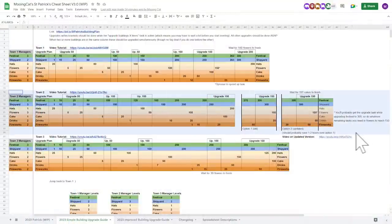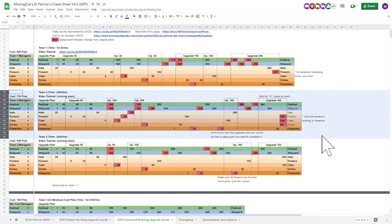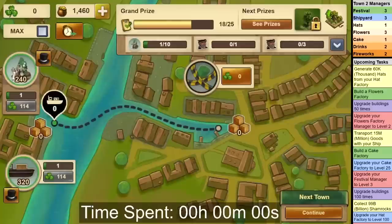My old walkthrough from last year still works great, so you can find both of them in my updated St. Patrick's Day spreadsheet linked in the description. I also have an event tutorial and strategy guide for this event, both in video and written formats, which are also linked in the description.